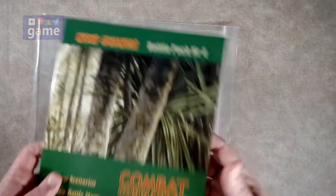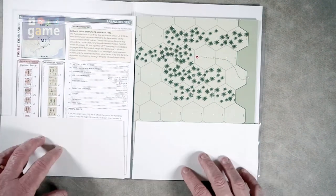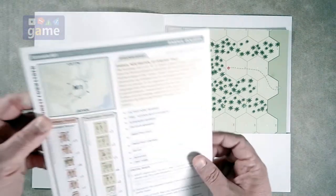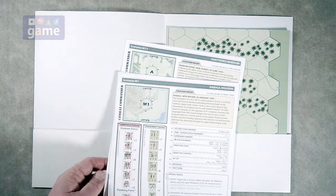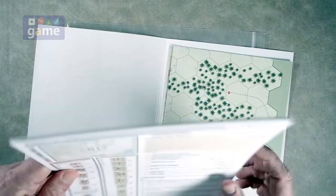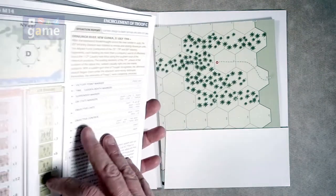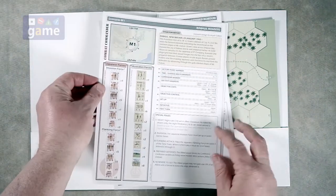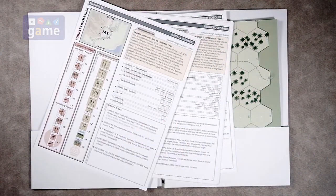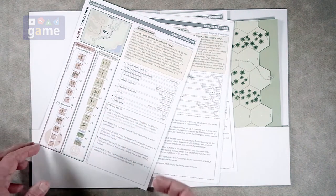Let's just see what you get real quick: 14 scenarios, 6 new battle maps. So it's a folder, and in the folder are the scenarios. You've got M1 through M11, because the scenarios in the base game were A through L, so we're starting with M. They are mostly double-sided — 14 scenarios means 7 cards. These are great in the card format; it would be nice if the base game did likewise, or if they would release the base game scenarios in this card stock format.